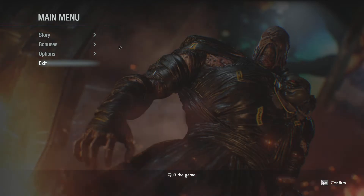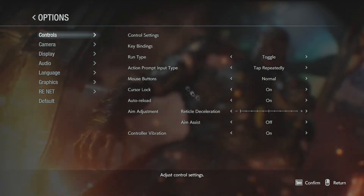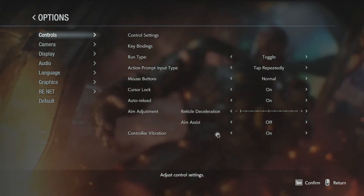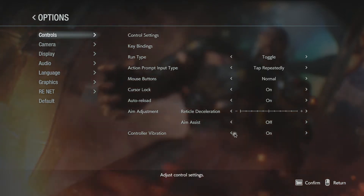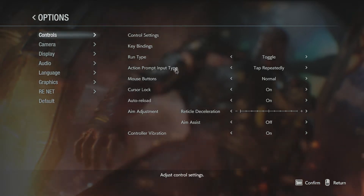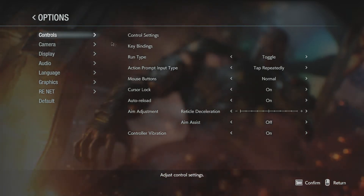Where else are you going to chill? A fridge? Let's look at the options — toggle run, a few basically very simple changes you can make. You can turn on aim assist — I'm not going to do that. You can turn on controller vibration. I shall do that on my mouse, that won't cause any problems at all.